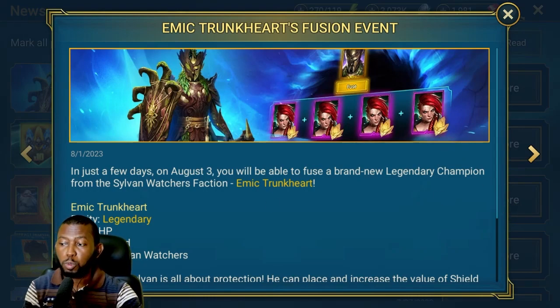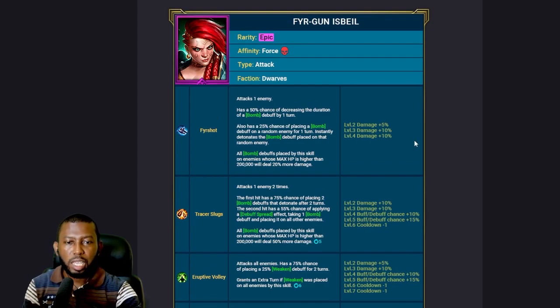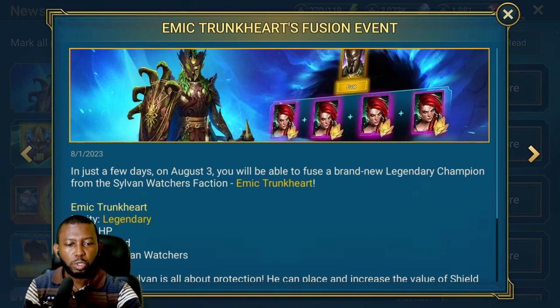What potion keep should you be farming? That's the information I wanted to give out in this video. For those who don't know yet, she is a force affinity champion — released in the Raid forum right here. Her name is Firan — fire gun is bell, I'm not sure — but basically she's a dwarf faction champion, and I'm only interested in affinity right now, which is force. That's going to guide us on what dungeon to farm before she joins the game.